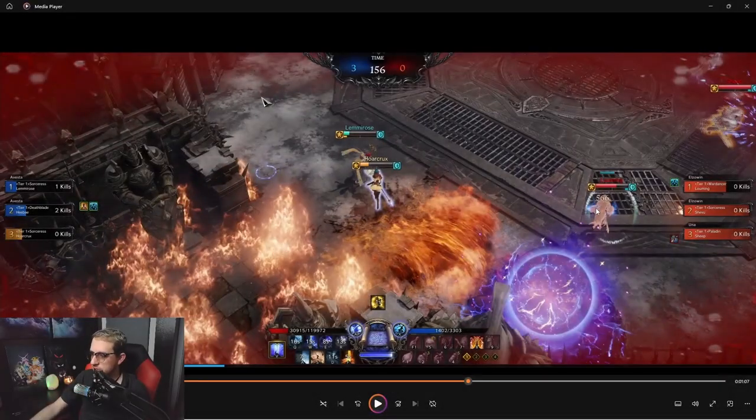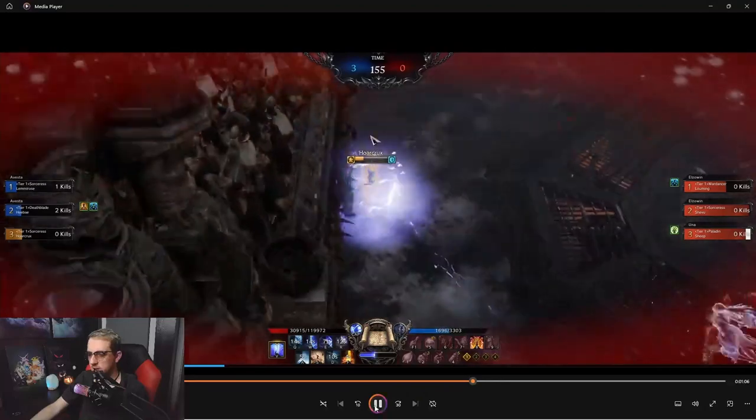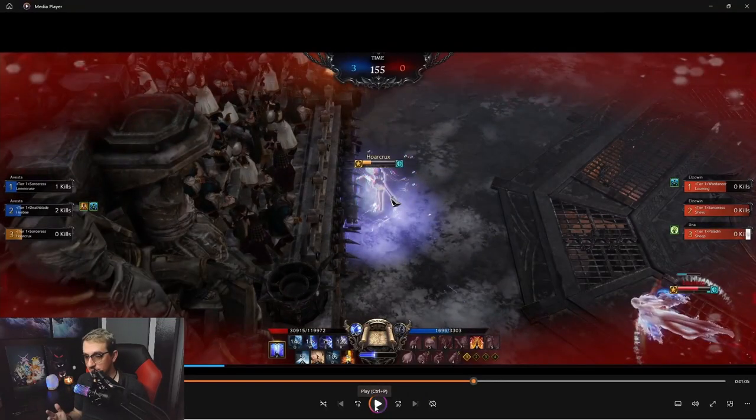To start off, this is going to be a 1v2 against a wardancer and also a sorcerer. Right now my health is super low, I really don't have a team — my team is pretty much dead. So I'm just trying to create distance from this wardancer. I know the wardancer has access to three gap-closing abilities and a couple of super armors, so it's important to keep all this in mind. Your positioning on the sorcerers is everything, literally everything.